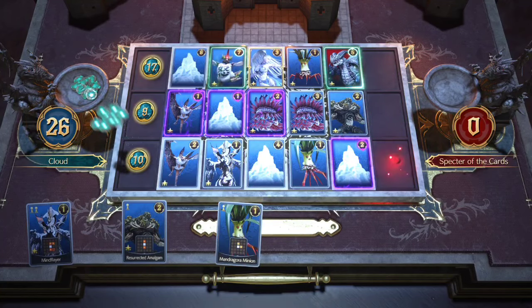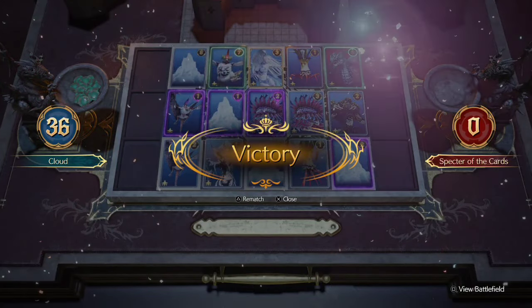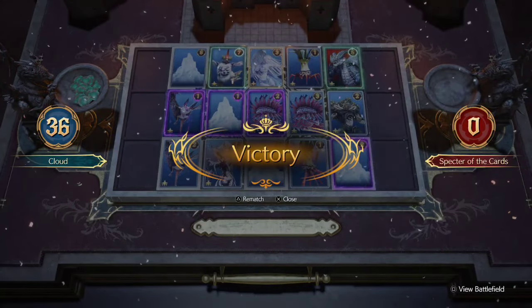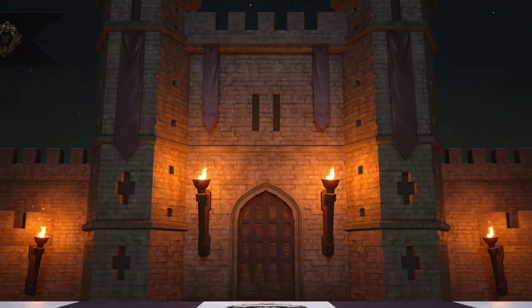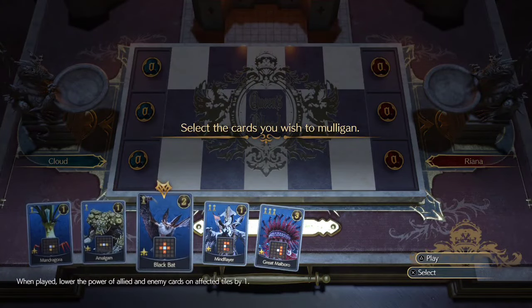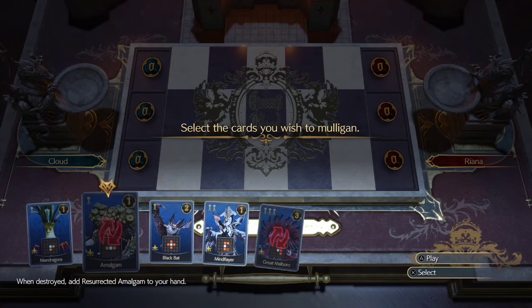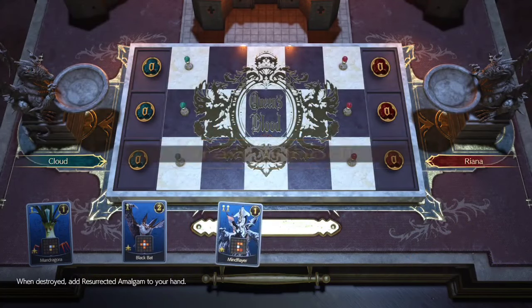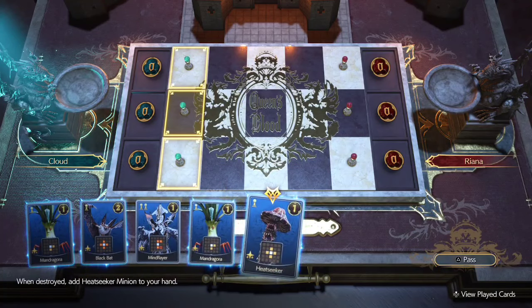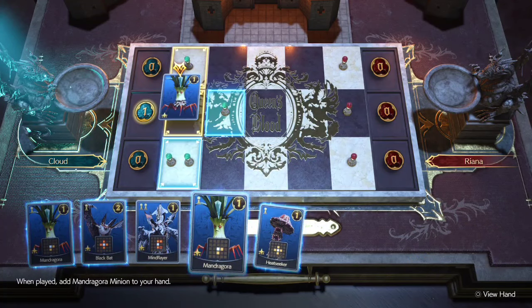I'll move on to another match to showcase the same strategy again against a different player. Here's another match against another end-game AI player, just to show how consistent the deck really is. This time I got lucky and start off with one Mind Flayer card in hand — that's really all you need. You can then proceed to Mulligan off any Marlboro card, Shiva card, or Amalgam card you have in your hand and you're good to go.